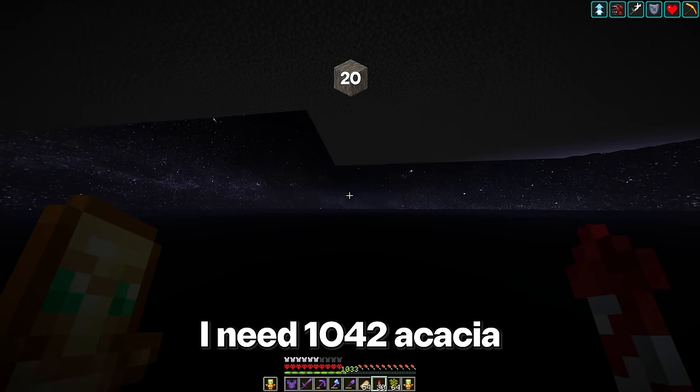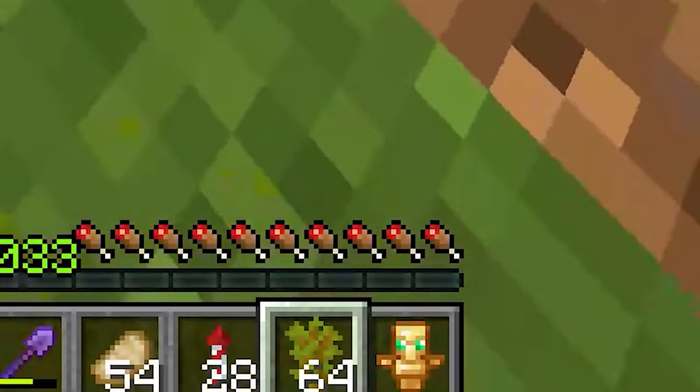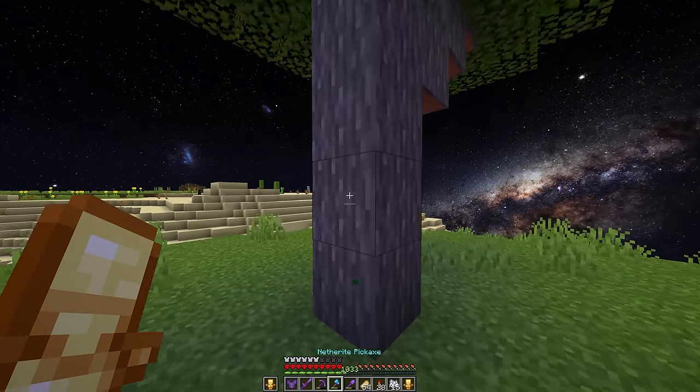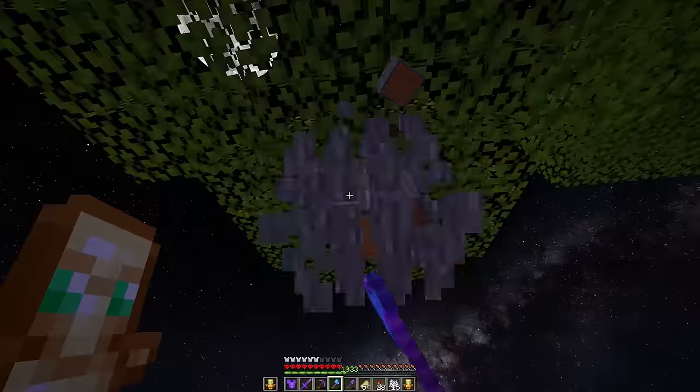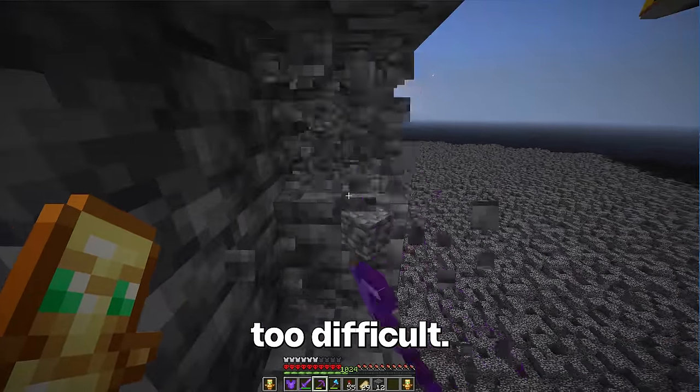Next up, I need 1,042 acacia wood blocks. How many saplings do we have? Yeah, this should work. Let's get some bones — now these got to be chopped. Okay, that's enough. These next ones shouldn't be too difficult.